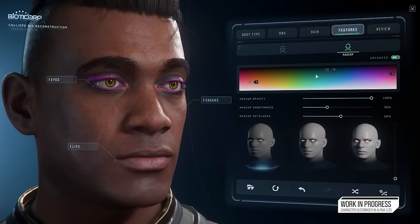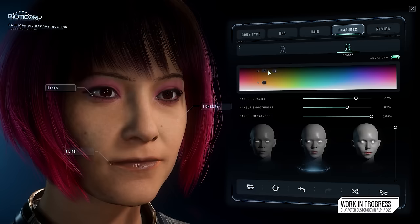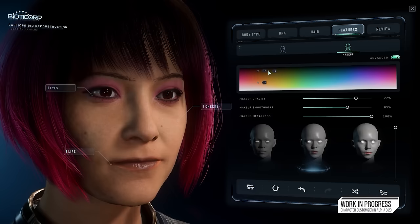You will, however, be able to export and import your customized characters through a new feature being added in 3.23. You'll basically have a code for your character, or be able to save it in some way, and that will then be able to be loaded in or shared with other people.